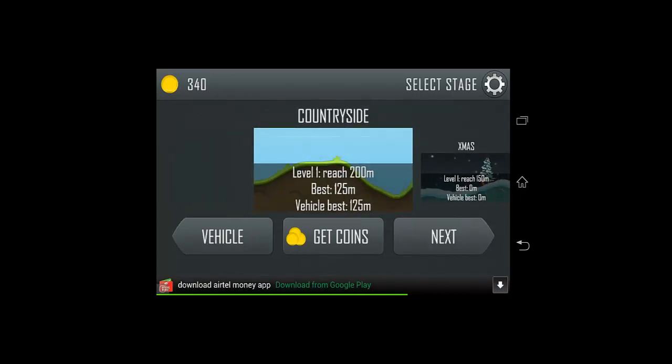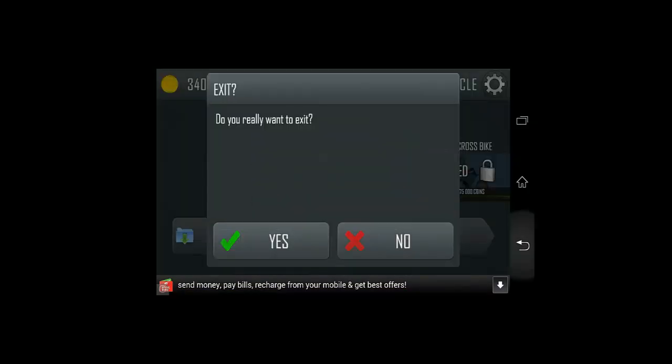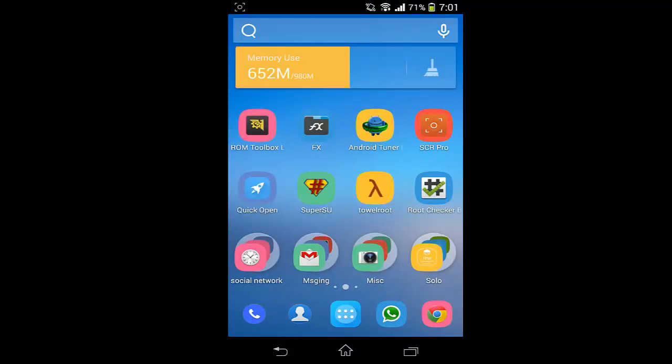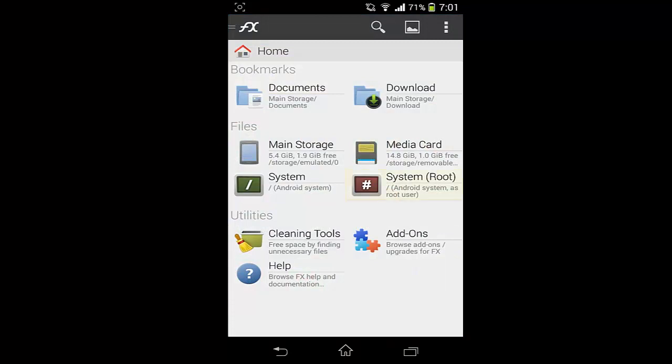We are going to change these points to a very high level and we will also try to block these advertisements. Just keep in mind that you need a rooted phone for this, and some file explorer like FX Explorer or Solid Explorer. So let's go to system root.